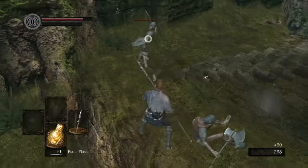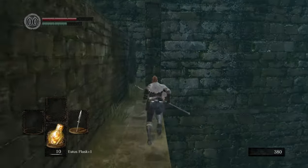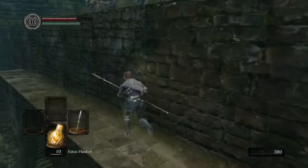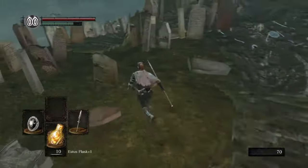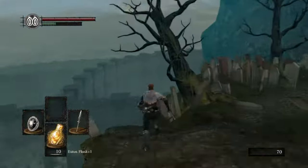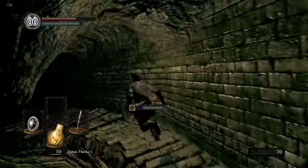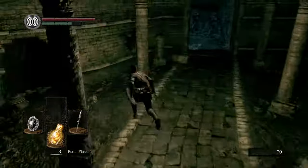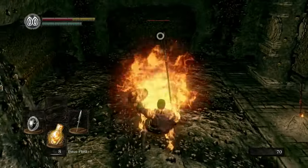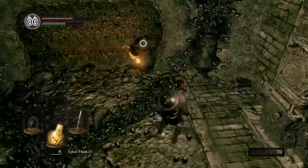Head into the Catacombs, which you reach by following a downward path past the graveyard. This area is full of skeletons that cannot be killed completely unless you kill a nearby Necromancer — luckily the Necromancer won't respawn once killed. Head down and then to the left side pathway where the first Necromancer is. There is also a nearby lever you have to push to continue, and levers do not reset when you die. There is a bonfire here, but you cannot use it until the Necromancer and surrounding enemies are dead.